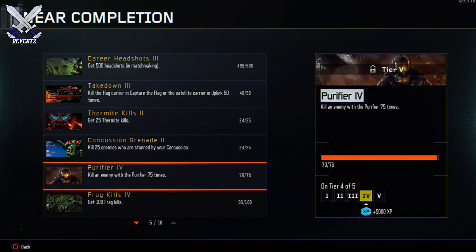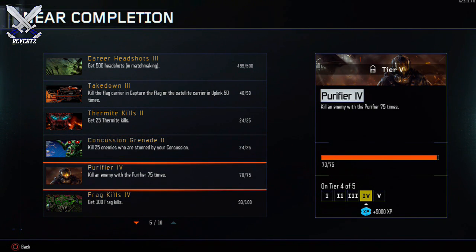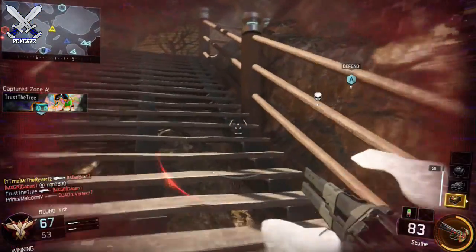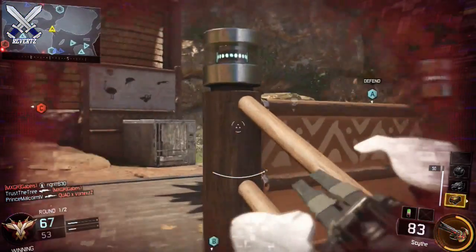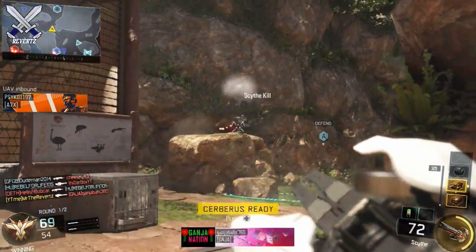I can complete all three of these challenges in one game, and it's gonna give me 7500 XP just for doing some of these easy challenges. There are others on the list too, like the Purifier challenge, which will give me 5000 XP — I only need to get five more kills with the Purifier. So next time you play, go out to your challenge options and see what you have that are close to completing, and you can get some quick and easy XP.